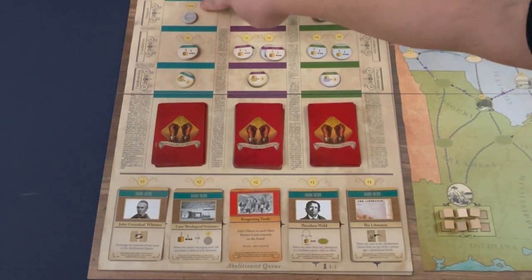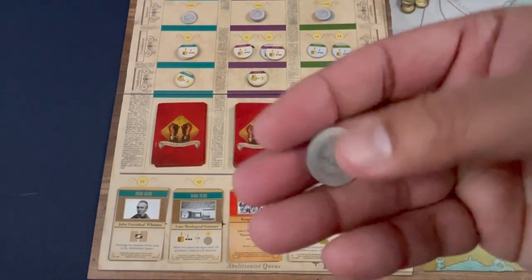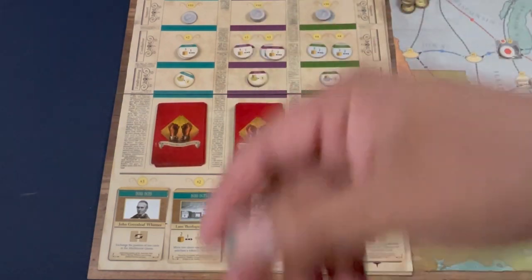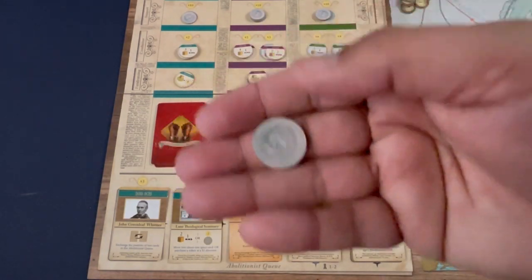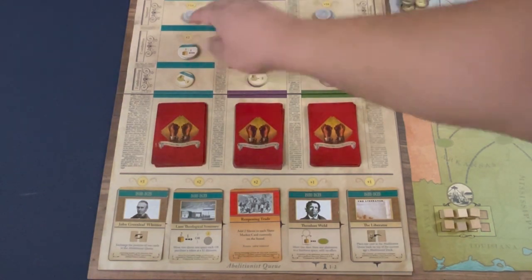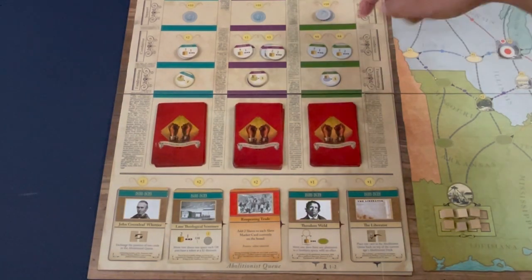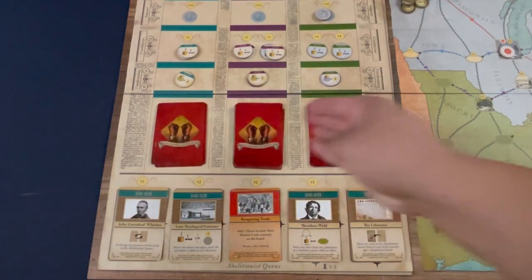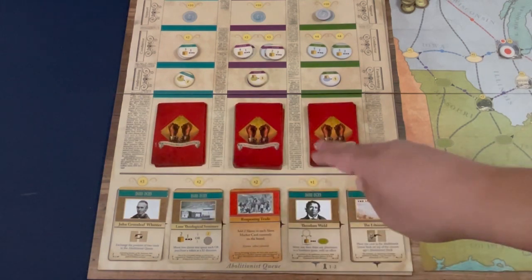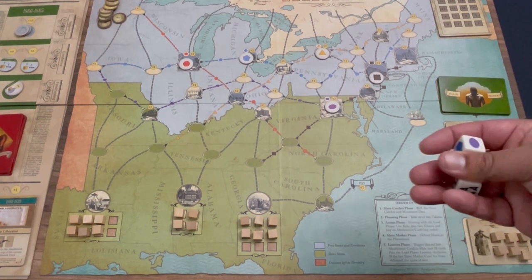The game needs a lot of money. For ten dollars in-game — a significant amount — you acquire a support token, which thematically represents growing support in the north and across the Americas for the abolitionist cause. Acquiring these and moving them forward advances the eras. Once you've acquired all tokens in one era, the next tier opens up, along with new cards. This comes into play during a later phase, which I'll show when we return to the main board.